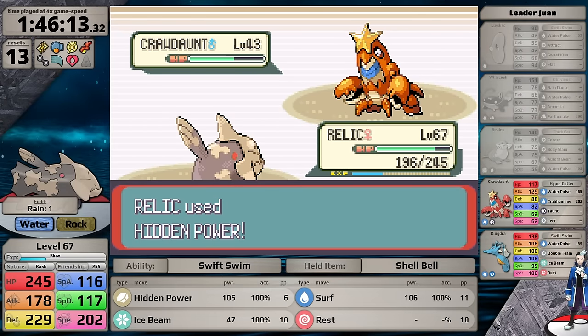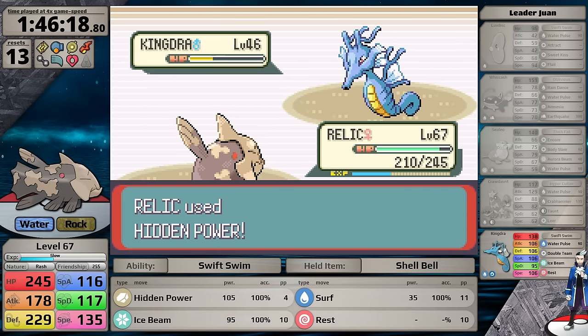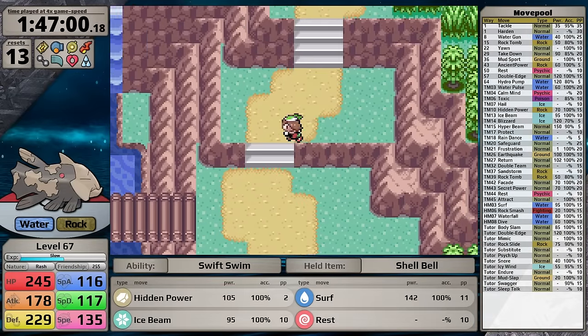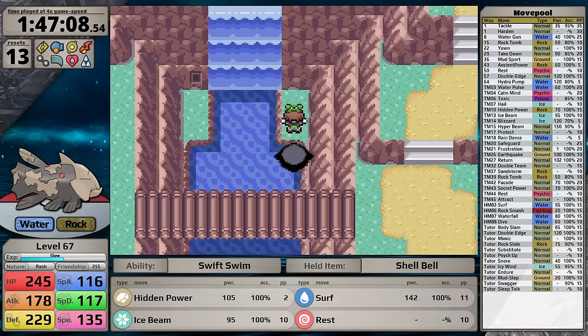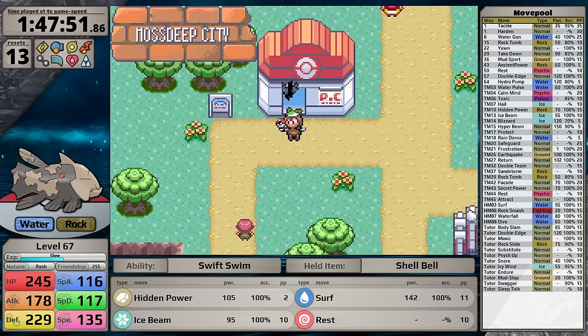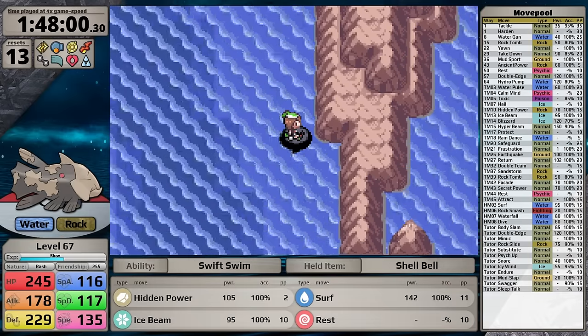I think this fight would have been very simple utilizing a Persim Berry, allowing me to set up against the Luvdisc with Calm Mind. Most of his Pokemon resist Surf and Ice Beam, but once Relicanth gets to plus six it would be doing good damage. In my next attempt I play with that strategy. Even just using the moves I have now, Relicanth is able to defeat Juan because it's overleveled. Before Victory Road and facing Wally, I backtrack to Fortree City since I can now use Waterfall. On Route 119 I scale the waterfall using the Acro Bike across the ledges to pick up an additional Rare Candy. I also head back to Fallarbor Town for the Rare Candy at the top of the waterfall there.